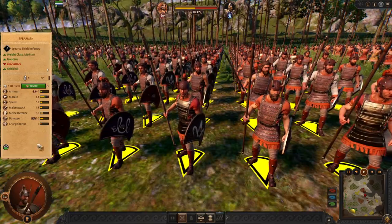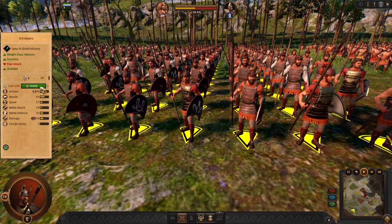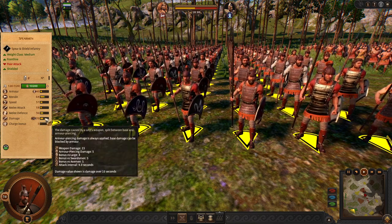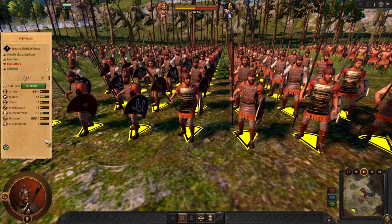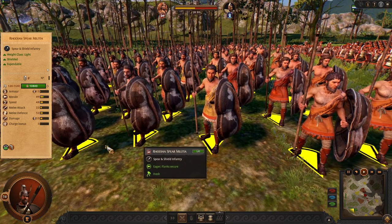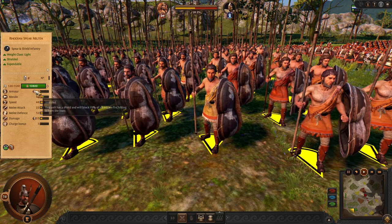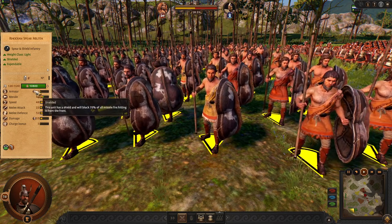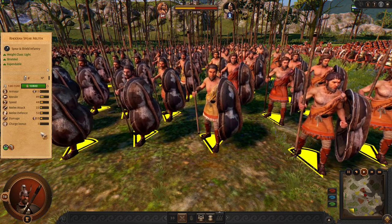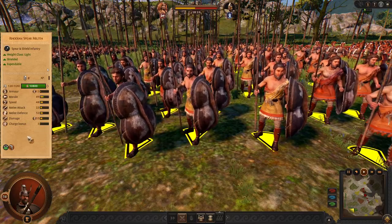Next we have Standard Spearmen. This frontline is slightly underperforming for their cost and you will do better with some different units. For example, you can choose the Rodian Spear Militia. They might not be very good at holding the ground, but they have big shields and they are much better at eating enemy projectiles. So these guys are better as fodder against missiles.